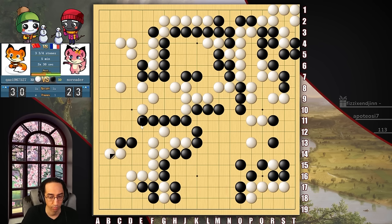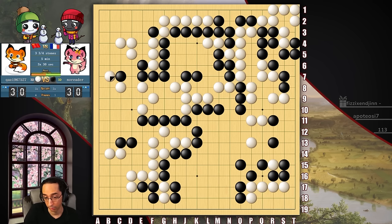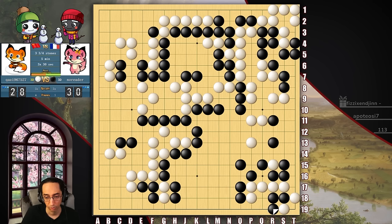The corner can't possibly be worth much more than 14 points. By the way, this is still dead — atari cut through. I'm giving it consideration, to be honest, but I don't think I'm going to kill it. Now it's dead. Let's just showcase this ko here real quick. Then he turns. Now we have here or here is fine — that's why we were fine with just defending.